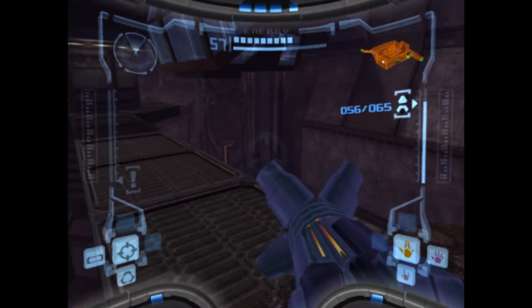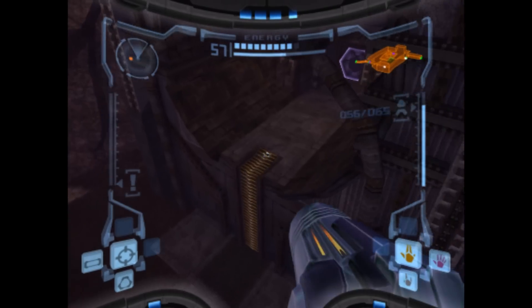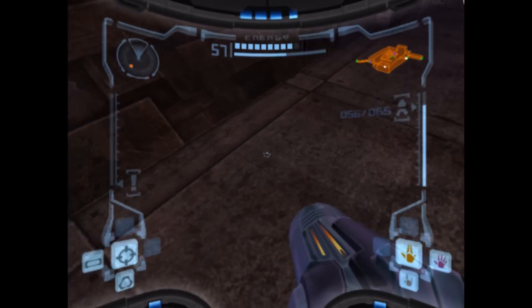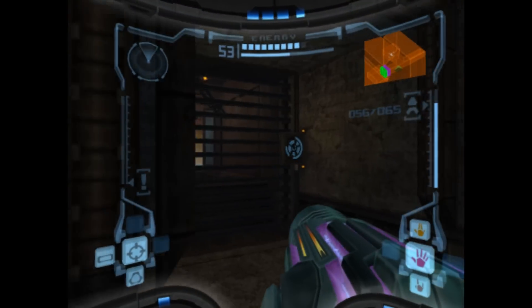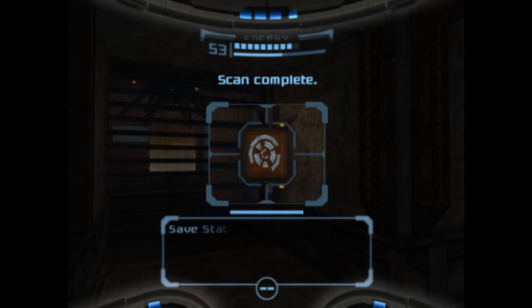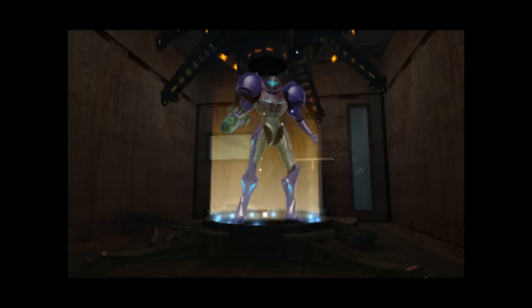I'm pretty darn sure that this wave beam area is — oh, there it is. I found it. I didn't even need to go up here really. Kind of made that in a weird way, but I'll take it. What do we got in here? Would you look at that — it's a save station. Of course it is. Perfect save station action. And we've made it, my friends.